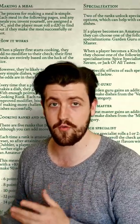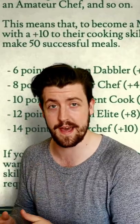At first, to make a meal successfully, the players roll a d20 with no modifiers, but they'll be making low DC dishes initially so most of them will be successes. Every time they succeed they get a cooking point, and these add up to allow them to attain new cooking ranks, from Kitchen Dabbler all the way up to Master Chef.